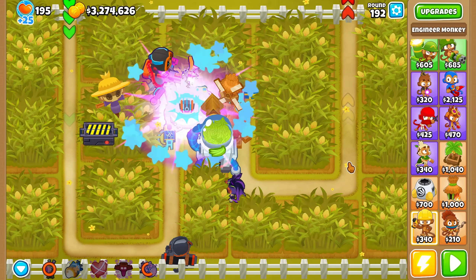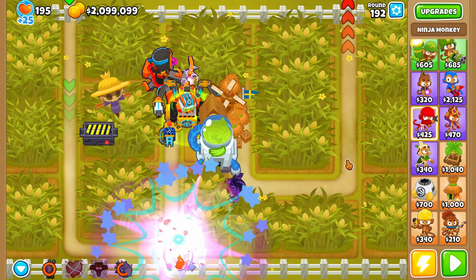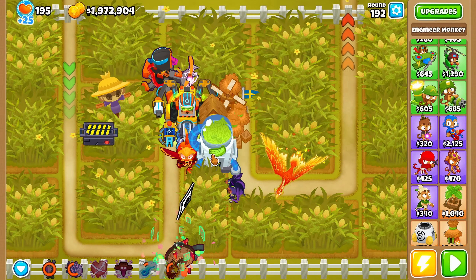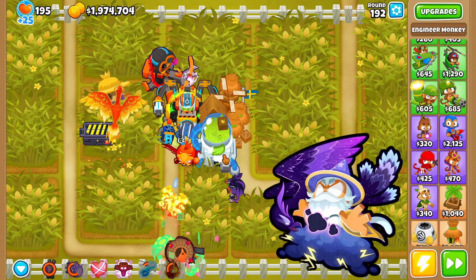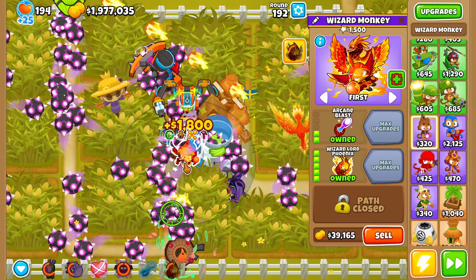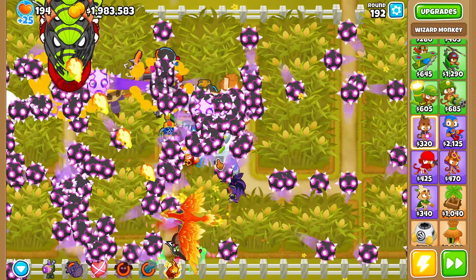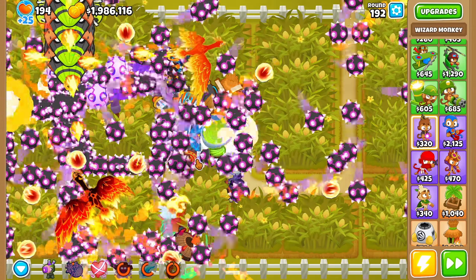First we get the Engineer paragon, sacrificing just enough for degree 80, and then do the same for the ninja paragon. With more defense in place, we get the Ultra Boost back on the farm and get a Wizard Lord Phoenix to farm pops for the Magus Perfectus. This setup is strong enough to keep for quite a while. To speed up wizard pops, we constantly use his ability and Iseali's Totem to give him extra attack speed.